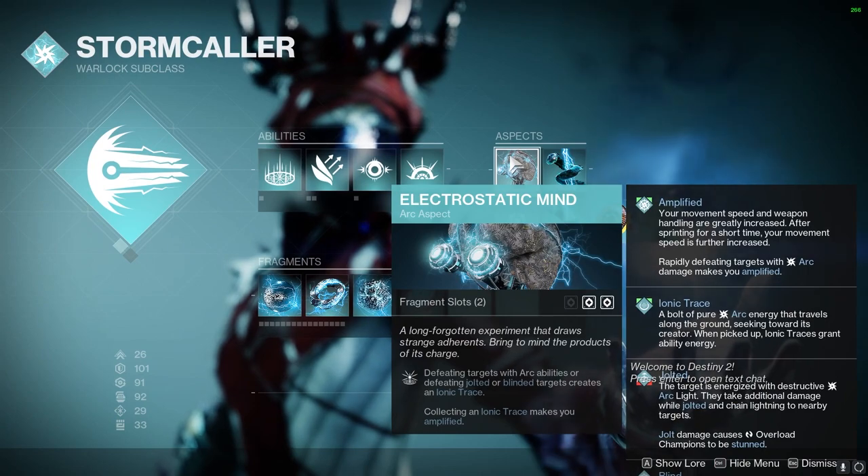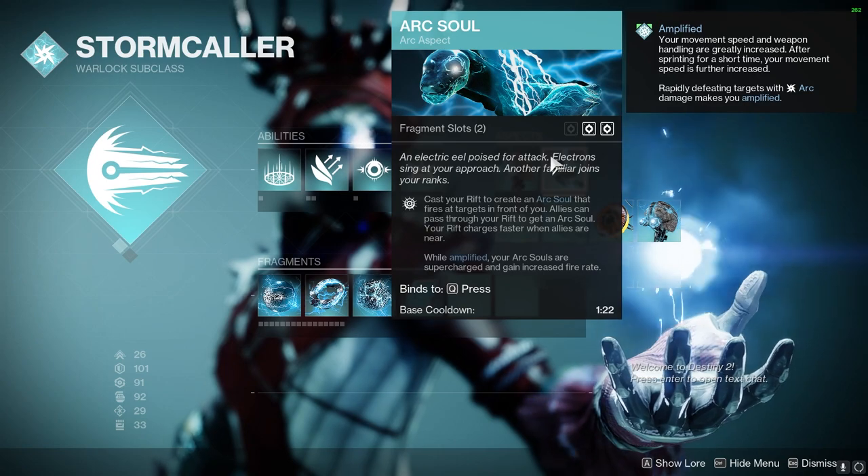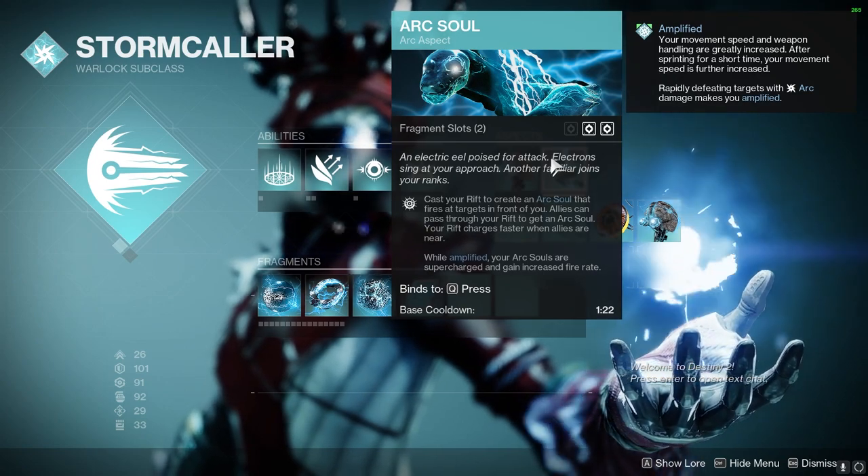Moving on to the Aspects: Electrostatic Mind makes us Amplified when we collect an Ionic Trace. And Arc Soul will give us increased damage just for popping our Rift.